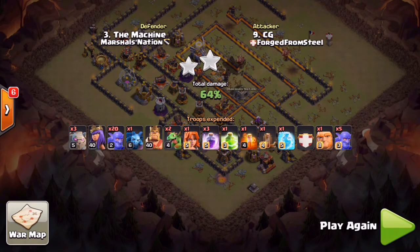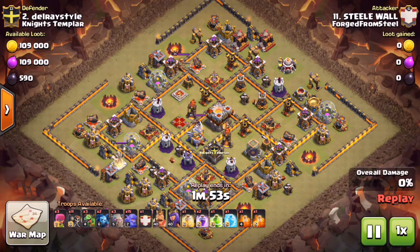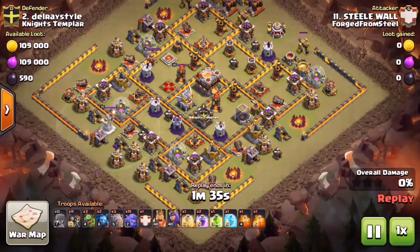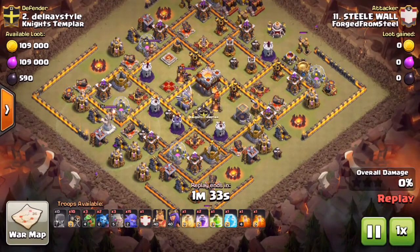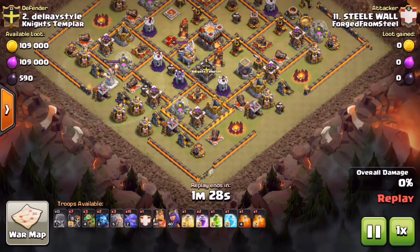We're going to check out one more example of the Bowler Smash. Alex is demonstrating it and it works very well on layouts like this checkerboard layout because it's easier - not that nothing's easy at 10v11 - but it's easier to create a funnel on layouts like this where you can have a Jump leading everything in and don't even have to bother with Wall Breakers on the entry.